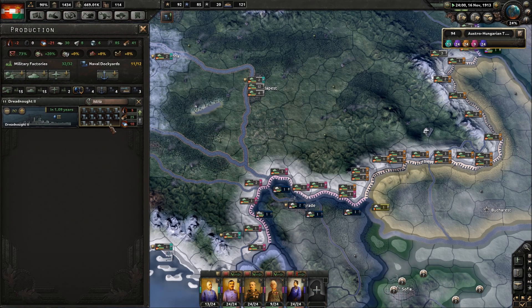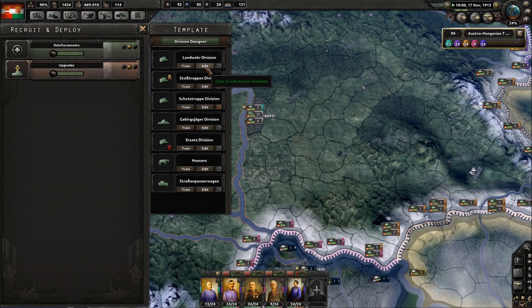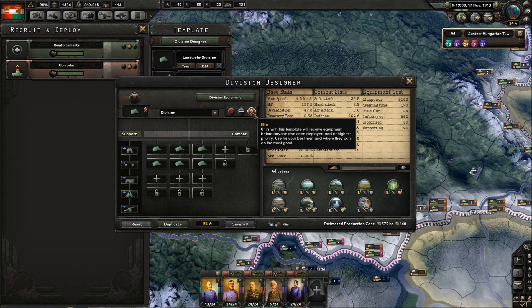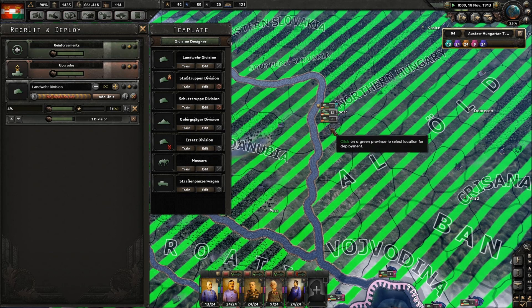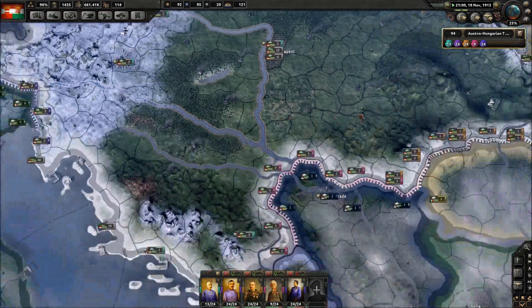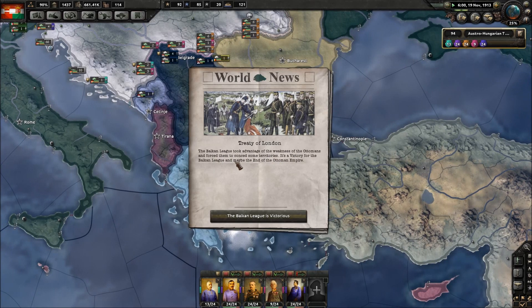Three years - oil is going to be a problem as well. There's no difference apart from they get the elite template, so they just get the equipment first, supplies first. The Ottomans have been pushed back - Treaty of London. The Balkans League took advantage of the weakness of the Ottomans and forced them to concede some territories. It's a victory for the Balkan League and may mark the end of the Ottoman Empire.